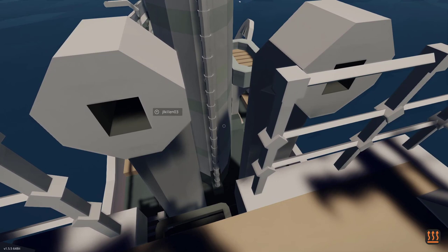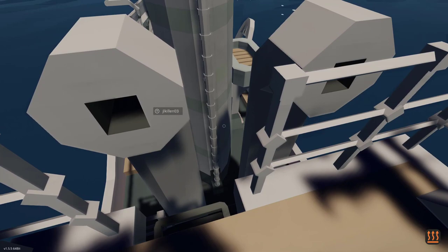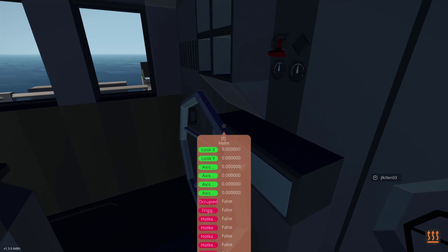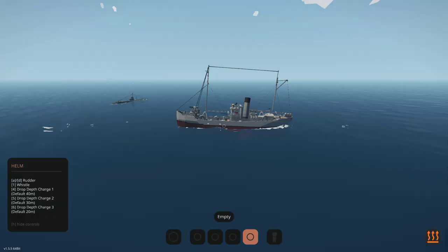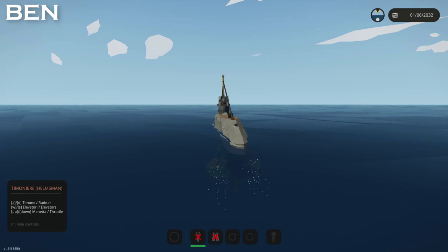I don't have much control whether the ship moves or not, but I can activate the telegraph to signal down to him to move forward. This ship is based off a bunch of real ships - these ships actually operated in both World War One and World War Two. And as you can see there's Ben over there. What's really cool about this ship is it also has depth charges.